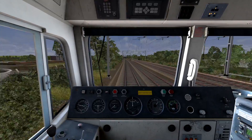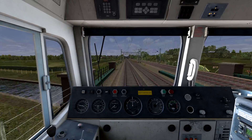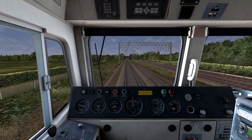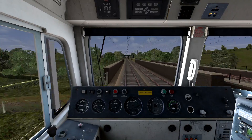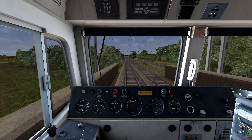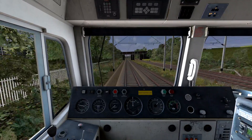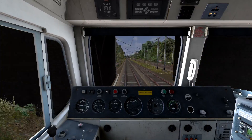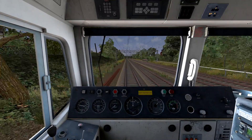The next cautionary aspect will be Colwich, where the line to the left goes to Stafford and the line to the right goes to Stoke-on-Trent. I think today there's a flyover at Colwich. Recent train sim routes do need to be updated — there are big flyovers everywhere now, just like in real life.